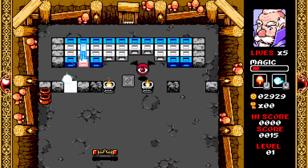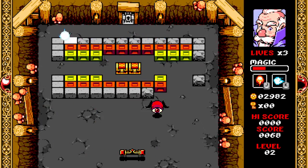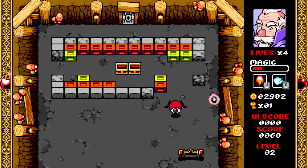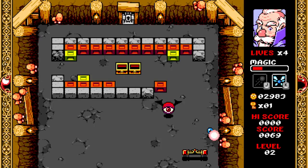Wizorb controls solidly. You use the mouse to move the paddle back and forth. You can use the left and right mouse buttons to activate your power-ups. You can also use J and K on the keyboard to activate those same power-ups, but it's much simpler just to click. Also, why J and K? They seem like the most arbitrary keys to me.